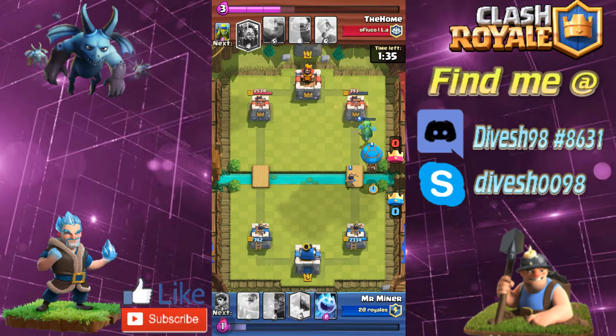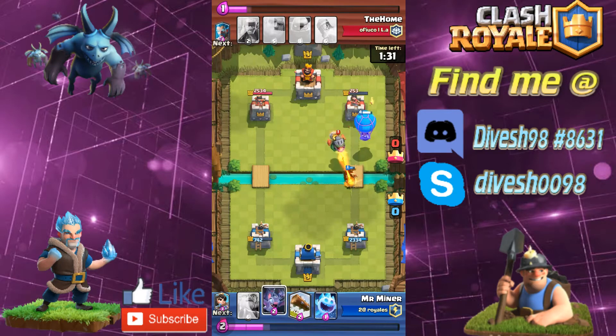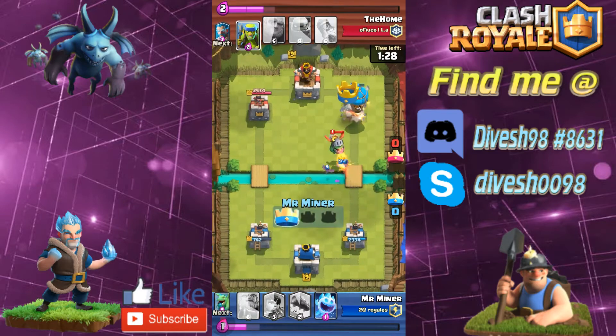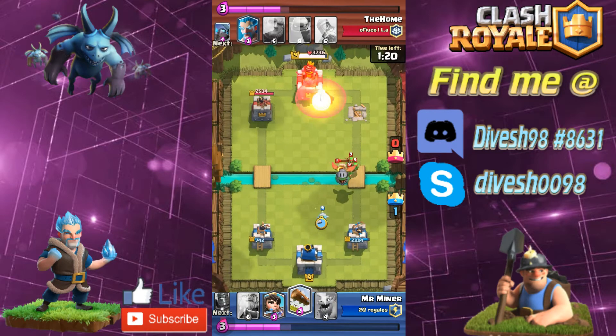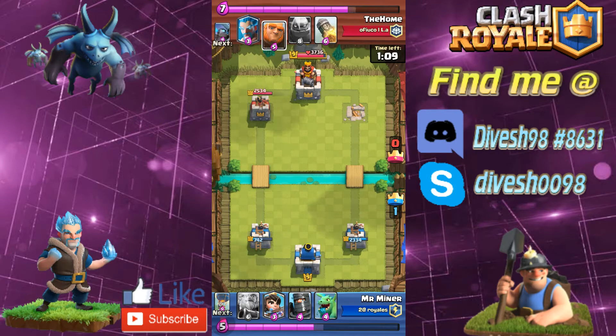We have a good push going and we're back up to the balloon. My opponent uses his inferno dragon on the princess and then the balloon, but I have the bats ready — as the balloon goes out of range, the bats take the attention of the inferno dragon. I kind of over-committed with a log and ice spirit here; I could have just logged, but I wanted to be sure everything died out. That's probably going to come back to bite me later.